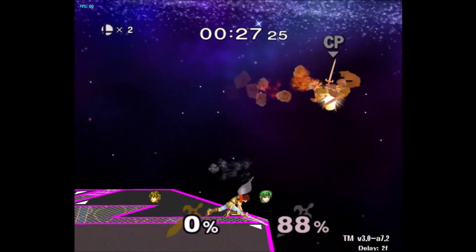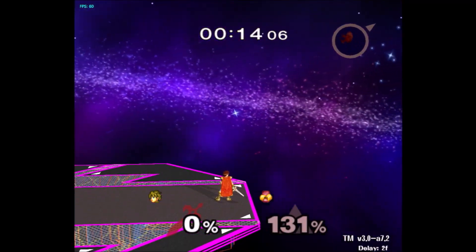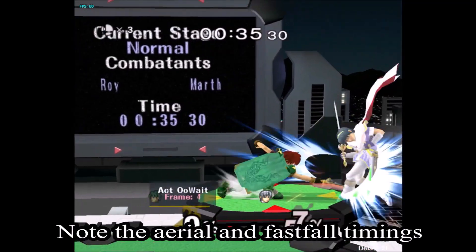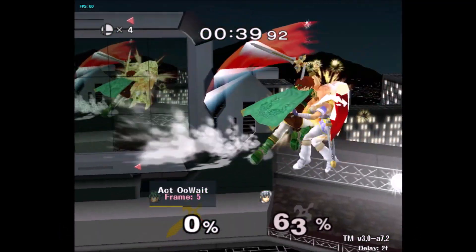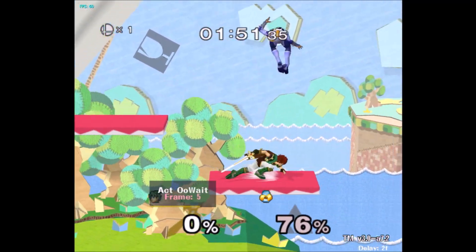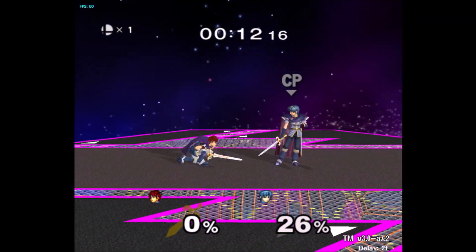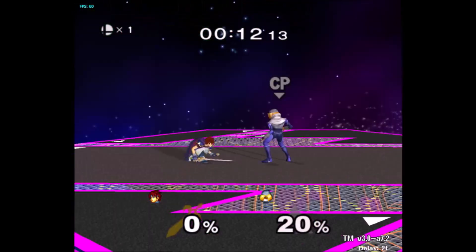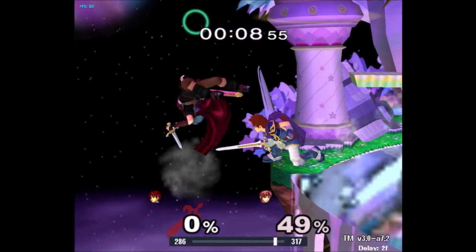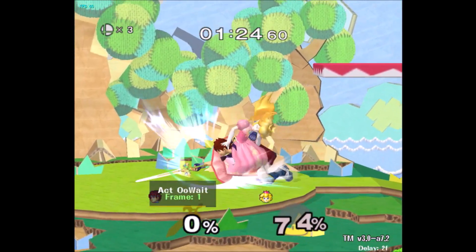Down tilt flare blade at mid to higher percents is a great way to steal someone's jump and get them off stage. People often spam double jump out of hit stun so you can catch it with a double jump flare blade. Down tilt fair down tilt or down tilt up air down tilt on platforms is very good. Making use of the tipper hitbox of down tilt is also very important — tipper down tilt nair, tipper down tilt flare blade, tipper down tilt f smash, and tipper down tilt meteor are all still combos that work at even later percentages when the sweet spot down tilt sends too far away.